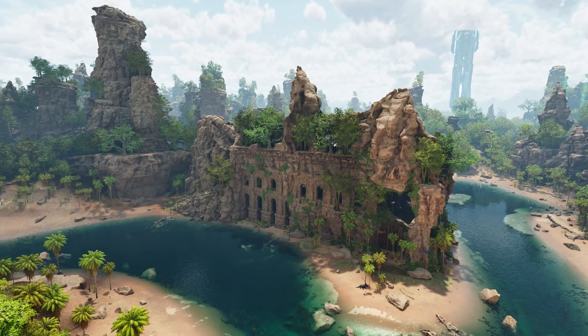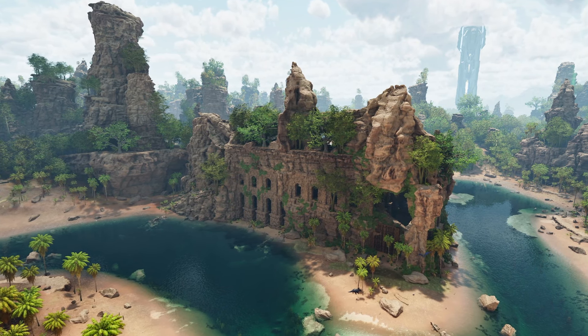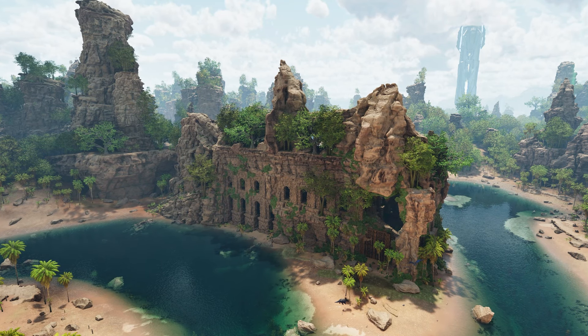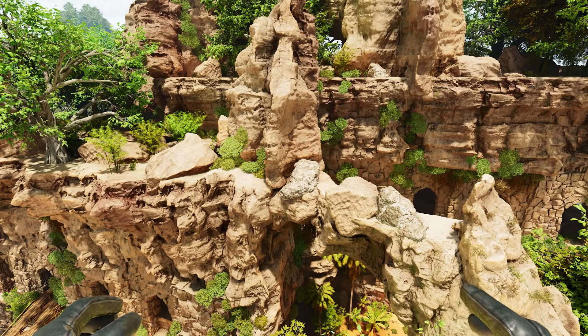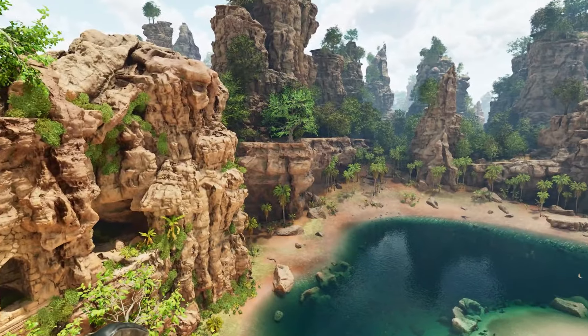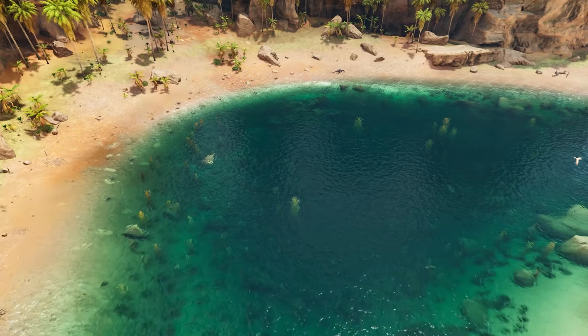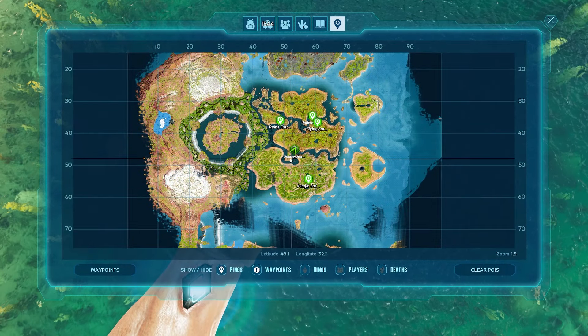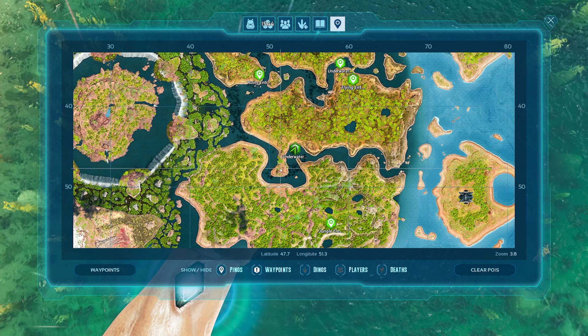One of the most centrally located areas features these ruins right at the very center of the map at 47.6, 53.2. This one is absolutely amazing - there's metal, crystal, and all sorts of resources available, plus plenty of access down to the underdark nearby. The metal is a little harder to reach, but once you have a flyer you can get up here very easily and harvest. There's also one of the entrances to the underdark located right straight down below.